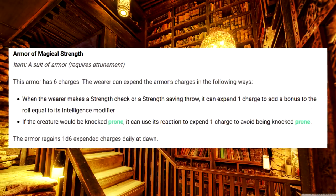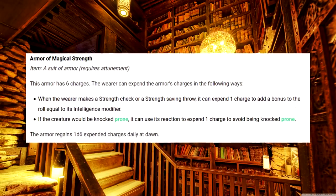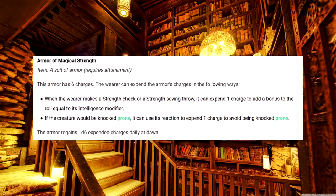This is basically useless. Armor of Magical Strength. If you don't have a high strength, this can compensate. If you already have a high strength, this will make the barbarian eat their heart out. Also, this is one of the Iron Man infusions.